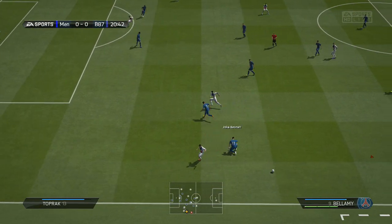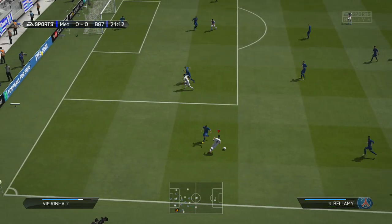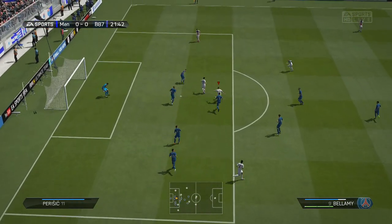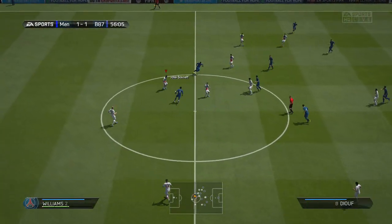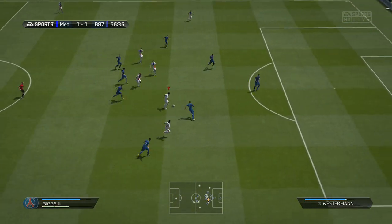Here we are with the highlights. Let's start with the defence. Hennessy is a very solid goalkeeper for a silver, but unfortunately he's in quite a low league so not many people are going to use him. With Collins and Williams — 67 pace on Williams and 53 on Collins — I didn't really get outpaced that much, which I was quite happy about. Collins did me very well and I'd be very happy to play with him again.